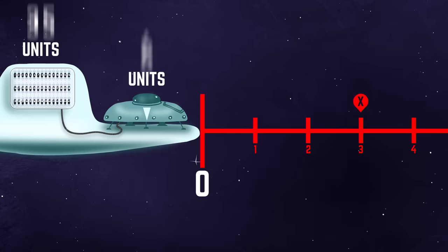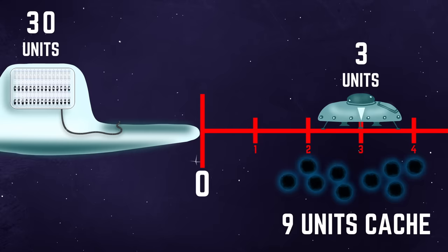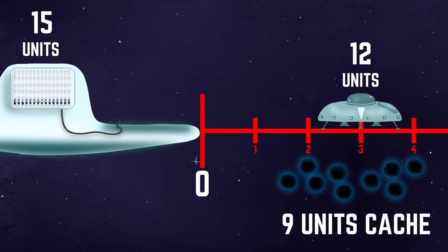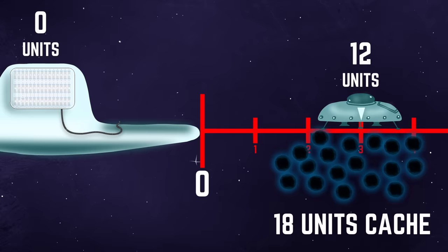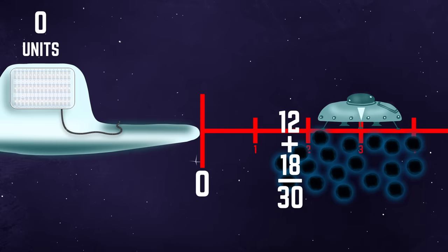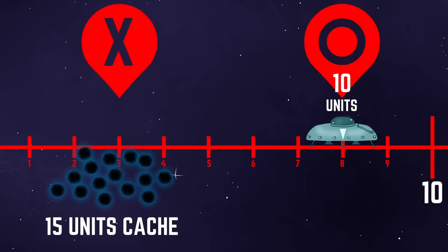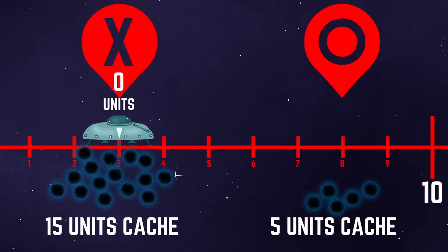Is it possible to transport 30 units of fuel to the 3-parsec mark? Let's try. You set out with a full tank of 15 units. You jump 3 parsecs, drop 9 units off at the cache point, and then jump the 3 units home, arriving with an empty tank. Repeating this process gets you 18 units of fuel at the cache point, and one more jump puts you at the 3-parsec cache with 30 total units of fuel. Next, you jump to the 8-parsec mark, drop off 5 units of fuel, and jump back to the 3-parsec mark.